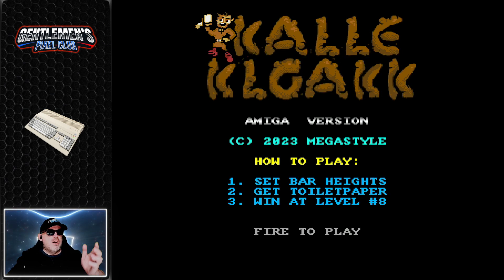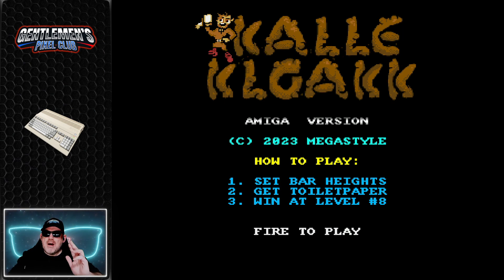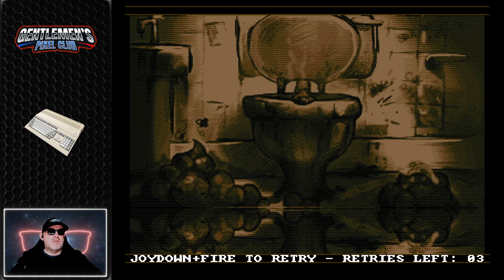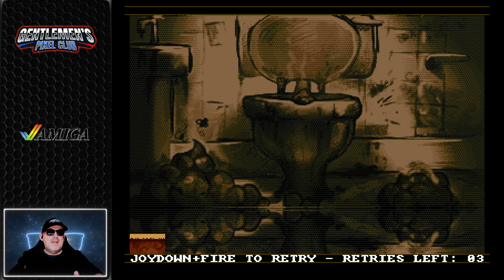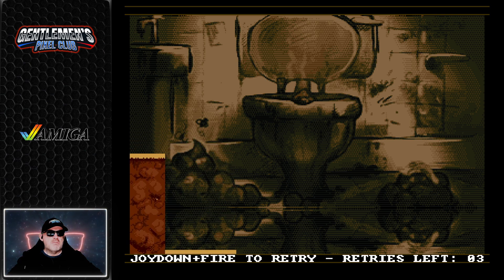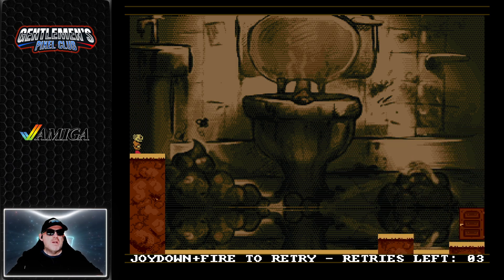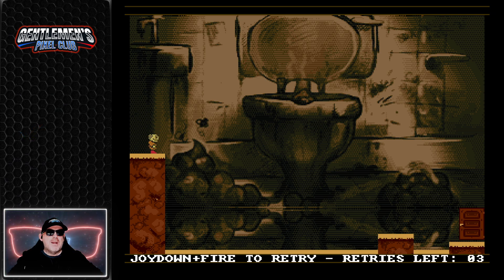It gives us some instructions here: we set the bar heights, we get toilet paper, and we win at level eight. How hard can this be? We're pressing fire to start, and these are the bar heights going up and down. We have three retries to do this. I'm just going to hit fire when they're as low as possible to make it hopefully as easy as possible. I think this is meant to be sewage.